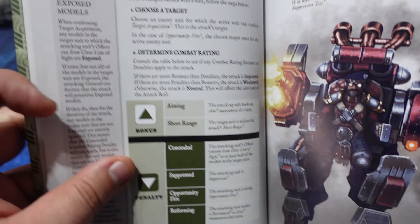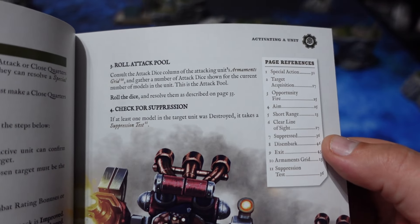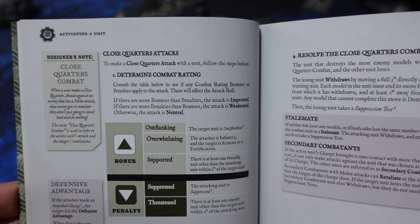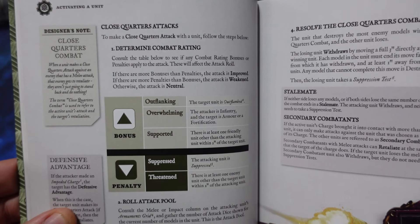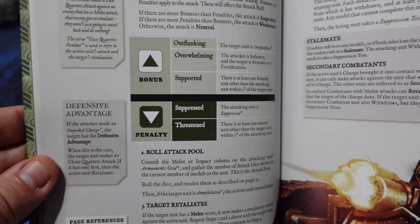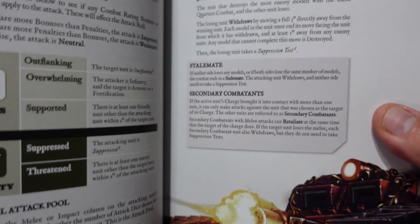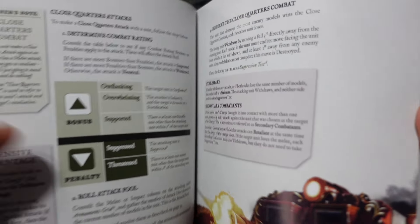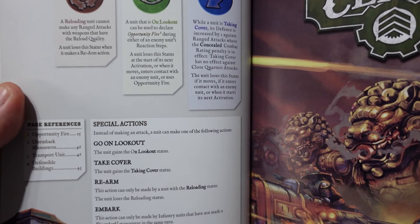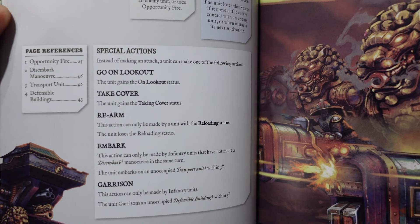Another major deviation is the use of combat rating. Combat rating gives you bonuses by aiming or being in short range, but also some penalties such as being suppressed as a unit because it failed a discipline test, or the target being concealed. This combat rating is used both in close combat and in shooting, and it determines what type of dice you can reroll. You can have a standard attack, an amplified bonus attack, or a suppressed attack where you won't be allowed to reroll as many things as you would normally.